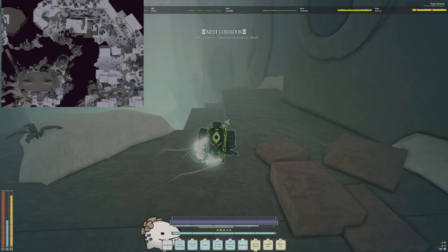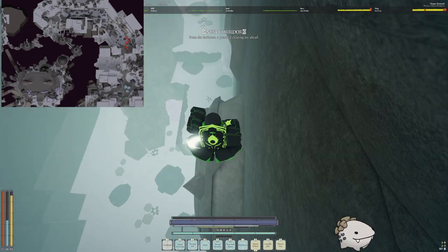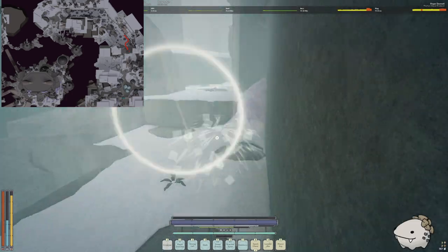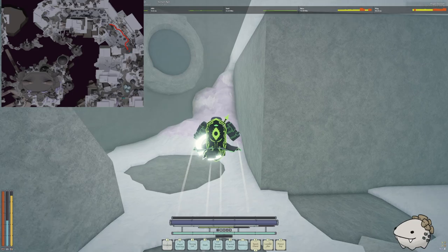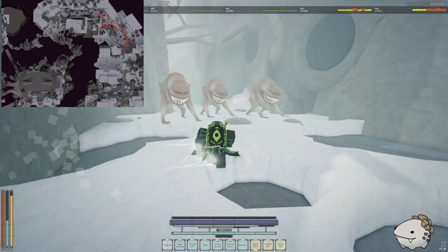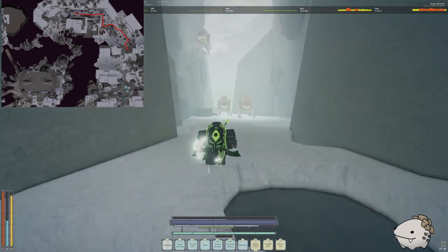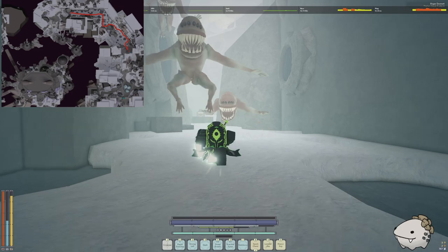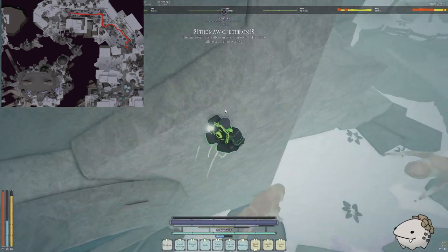Since you talked to the chief and got the spear, the gate should be open, which leads to Bounder's Nest. It's a scary section for many people because there are a lot of bounders, but it's not that bad. Jump down, climb up, stick to the left, and dodge the bounders if you have to.